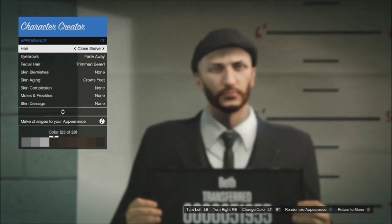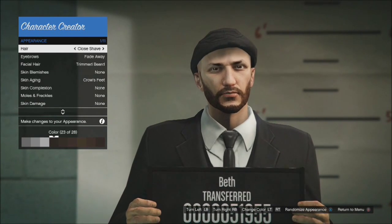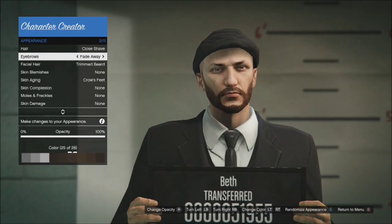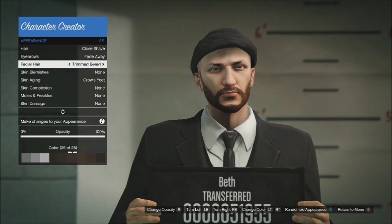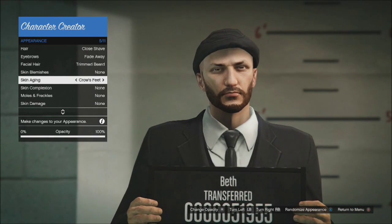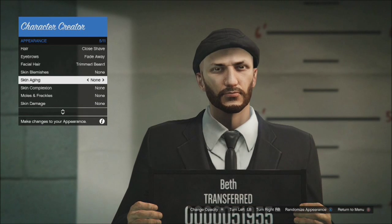Next up for the appearance: first up for your hair, you want cloche on colour 23. Then for your eyebrows, you want fade away on colour 26. For facial hair, you want the trimmed beard also on 26. For skin blemishes, you want nothing. For skin ageing, you want the crow's nest, which adds little crow's claw marks at the edges of the eyes.